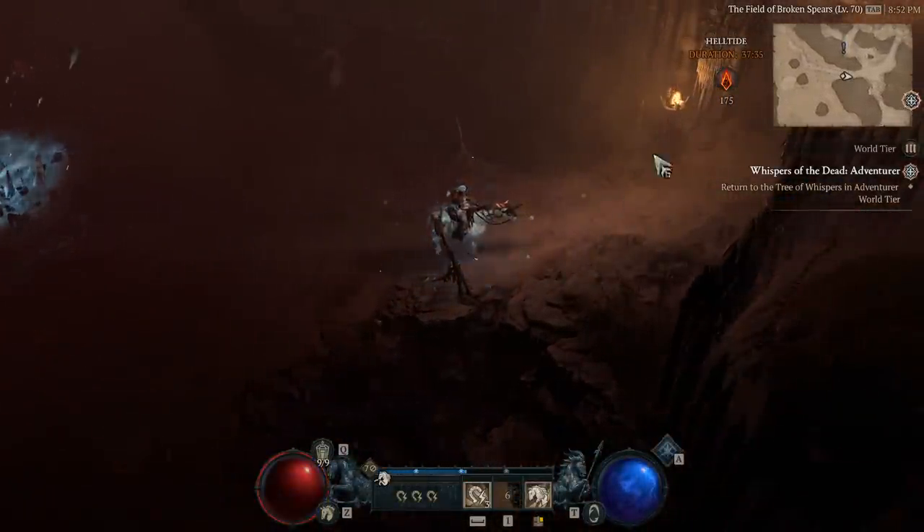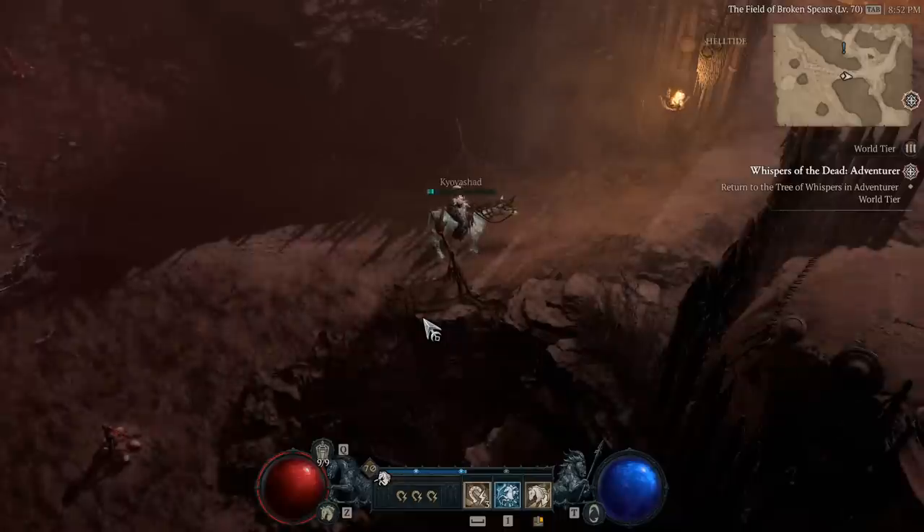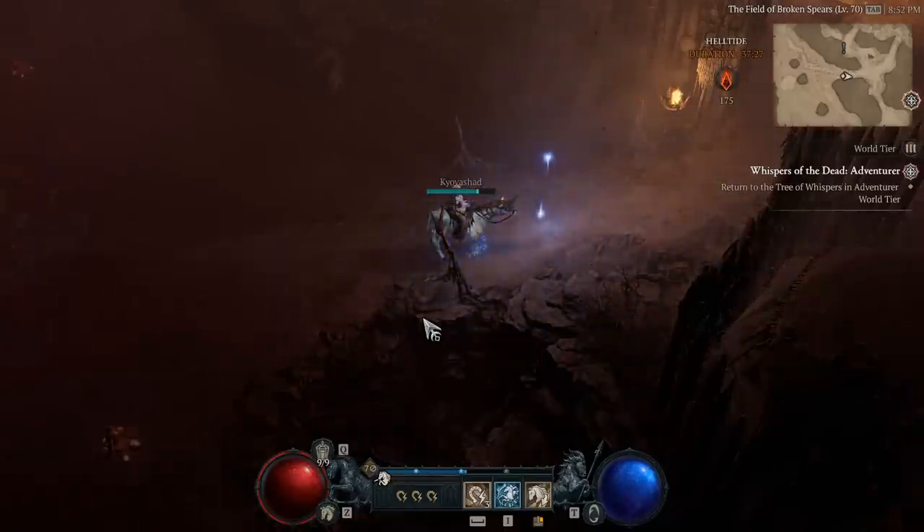There are certain events that will allow you to exit out by using teleportation and then teleporting back in, and it will completely reset it. I've noticed that in certain events this is not possible. If you want to know what those exact events look like and where they can be found, check out yesterday's video.